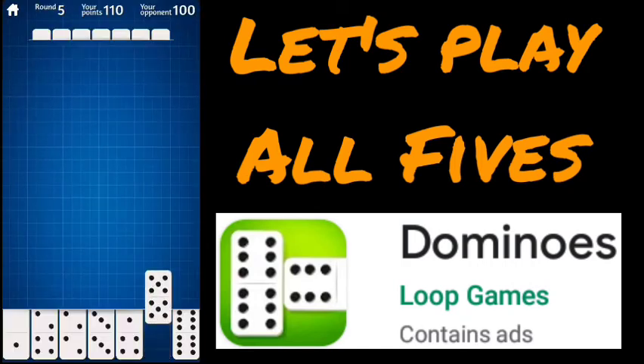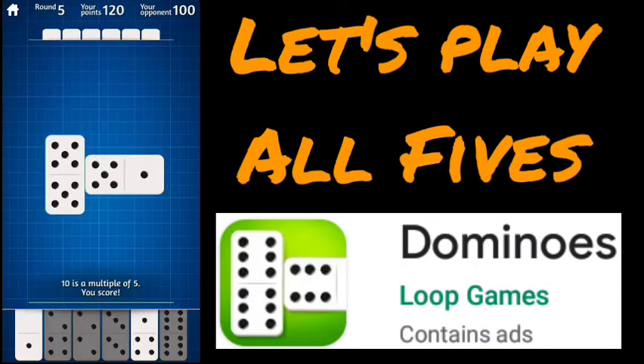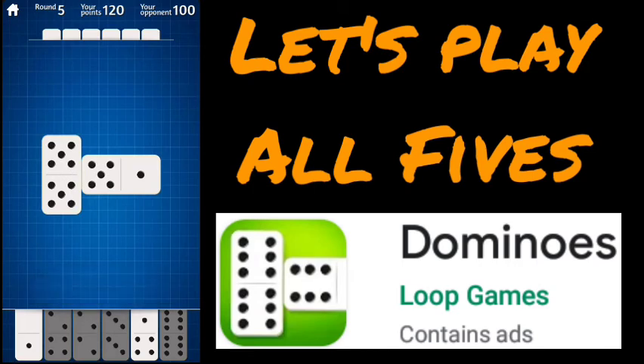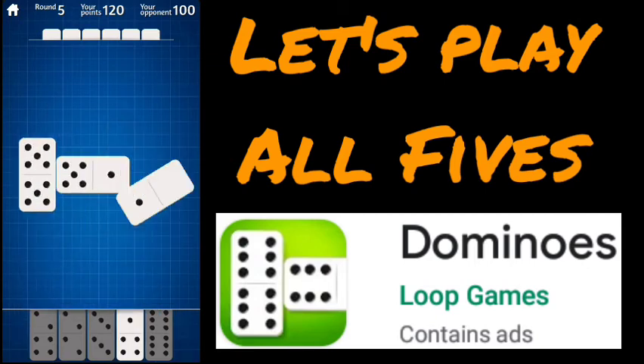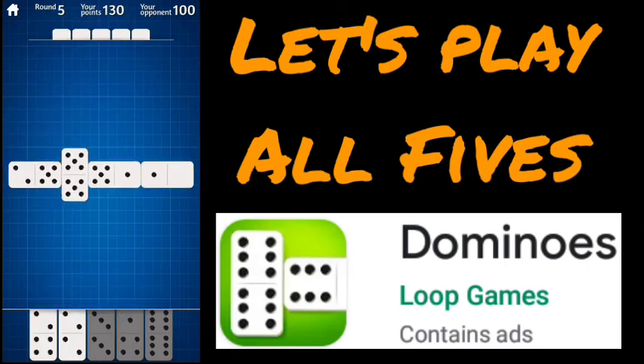We're in round five and we have a double-five — a 10-point combo. So we're going to play that right away. This is first to 150 wins, so this will be interesting. It's 14 — that's going to give us 10 points. We're going to play this one right here, and just like that we're up to 130, making a little comeback.